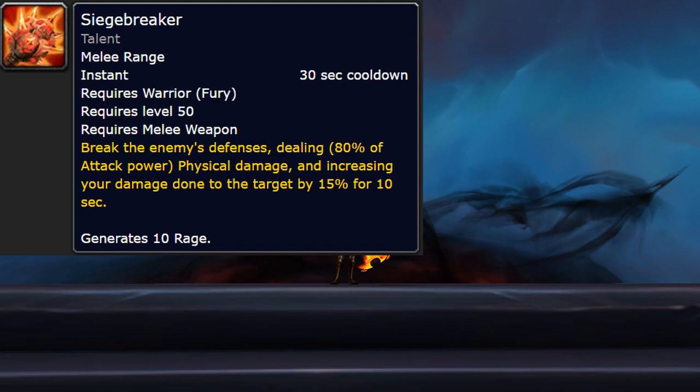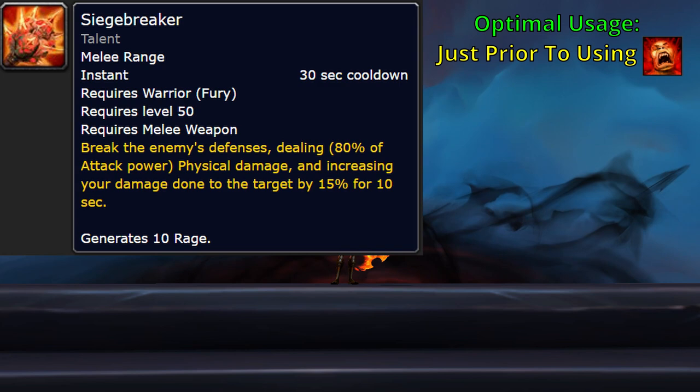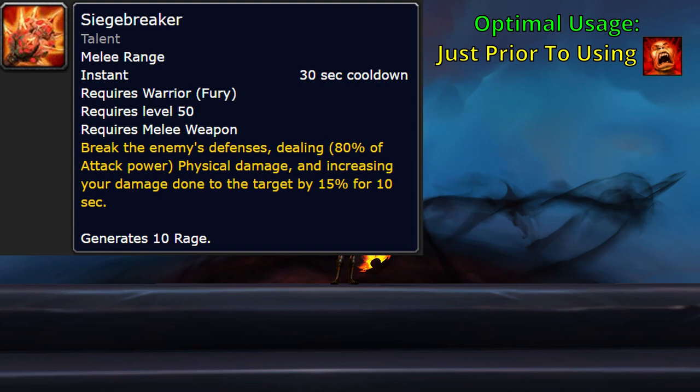Siegebreaker is an optional 30-second cooldown ability that can be talented into. It's a single-target ability that generates 10 rage and applies a 10-second debuff that increases the damage you do to the target by 15%. The optimal time to use it is right before a Rampage so you can maximize the number of times you use Rampage within that 10-second duration. It's also worth noting that this debuff can be cleaved onto other mobs via Whirlwind.